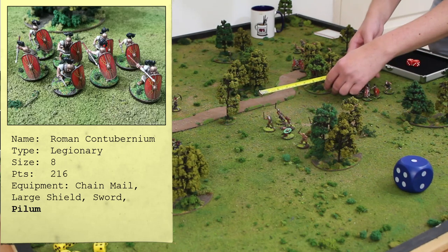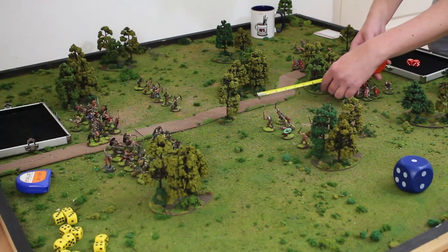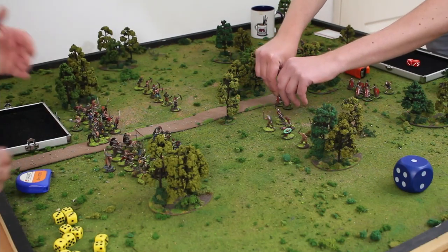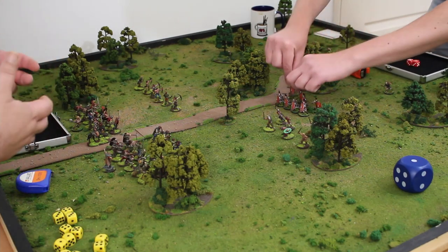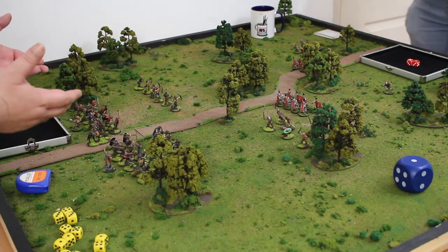Contubernium Primus — then Secundus. They're going to do essentially a double move but I'm not going to use the full distance. In this situation the Gauls are really, really powerful on the charge, but the Romans knock all the steam out of them with the Pila.